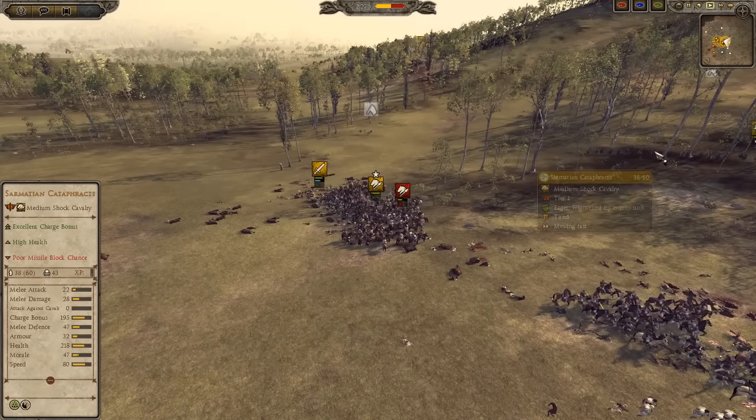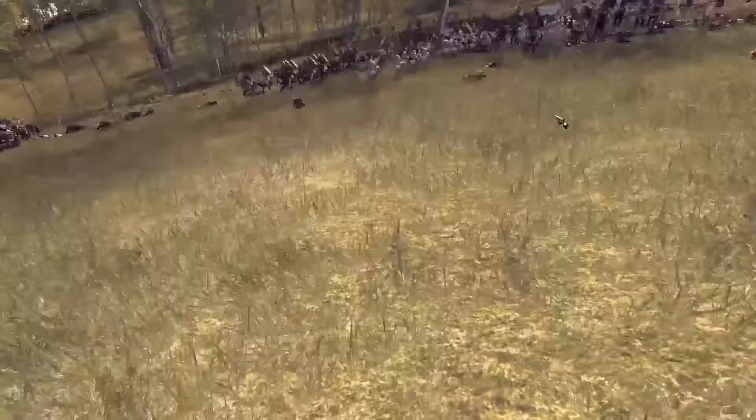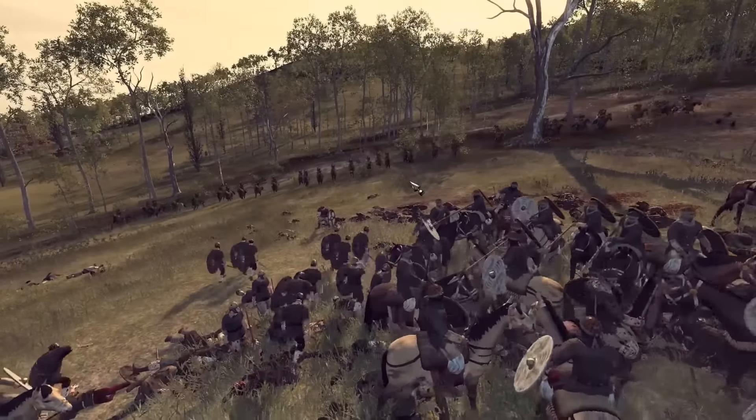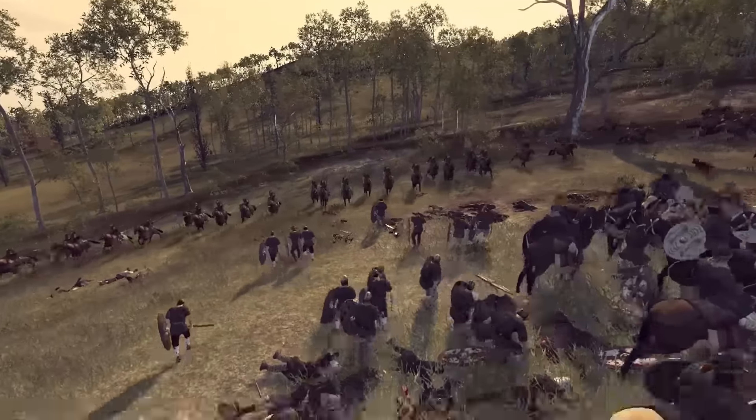Here you can see my Sarmatian Cataphracts — let me put this into cinematic mode. They're going to charge right into the Desert Legionary Defectors and Mavia Lancers Chosen, though that looks like the general. So the general is going to pull away and doesn't really take too many casualties.